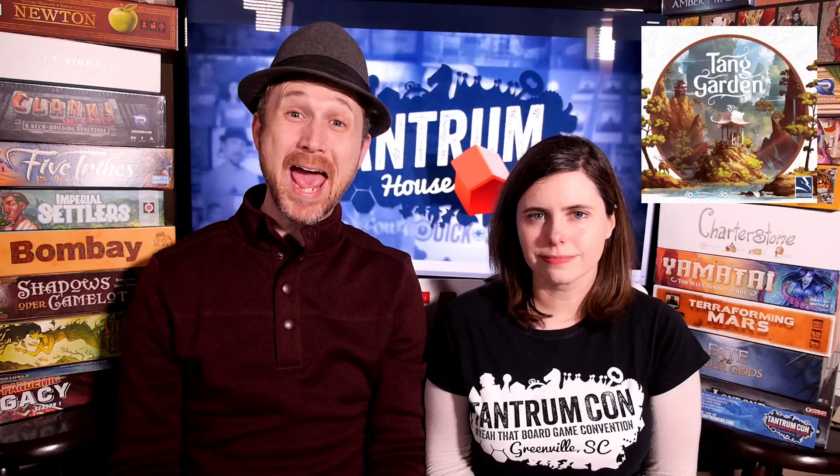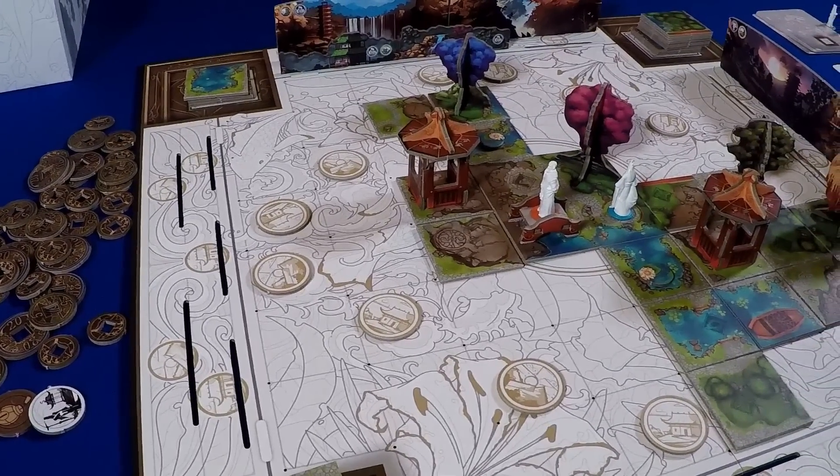Number 3: Tang Garden by ThunderGriff Games. This tile-laying set collection game has beautiful 3D scenery. I enjoy tile-laying games and I like how you're creating the garden — it's not just flat tiles on the board. You're also placing vertical skylines and figures in the garden, and based on what those figures can actually see determines some of your points. There are different paths to victory from the tiles or sets of decorations. I love how this looks, especially when the game's over — the board looks amazing.